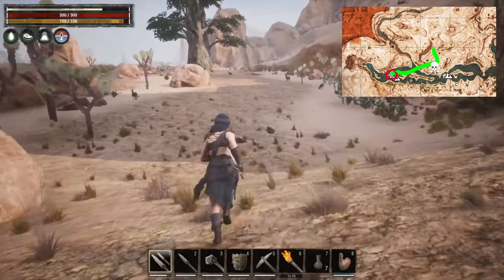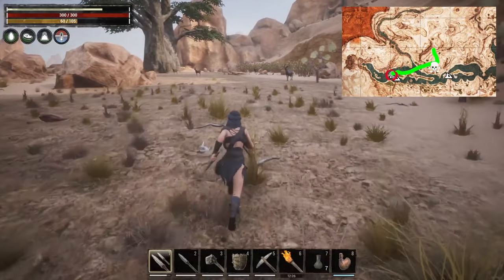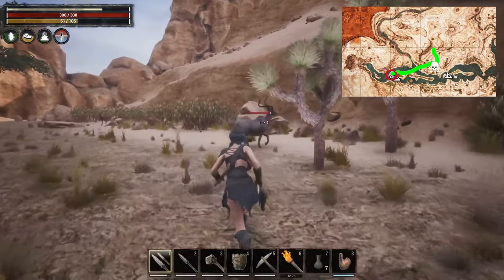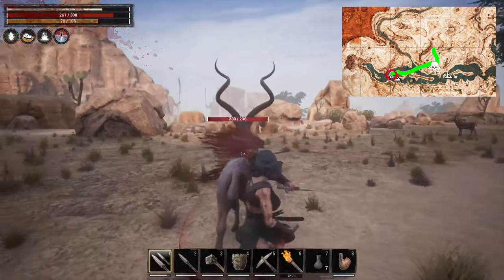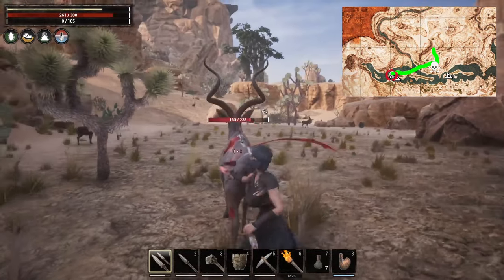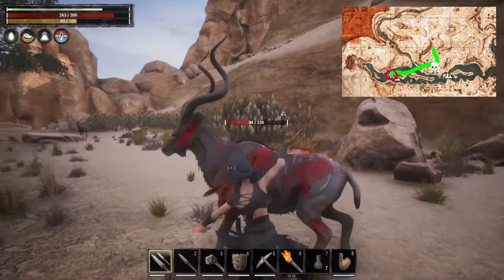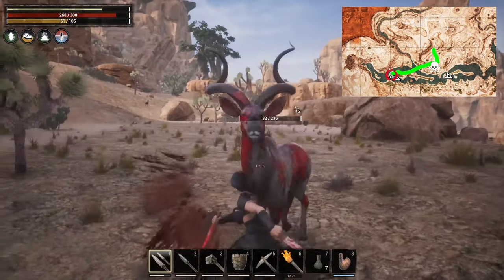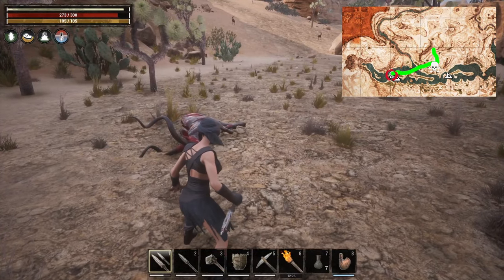Since we've reached this area, I want to show you one of the animals that you'll want to go and fight when you see them. This is a kudu and they don't have a whole lot of HP — you can kill them very easily. They are going to attack on sight because they will be aggroed upon you as soon as they see you. However, as long as we just walk around the back, we can attack it from behind. I recommend daggers because they will bleed this enemy and consistently add damage even when you're not attacking. This particular mob gives you a lot of XP and will help you level up early on.